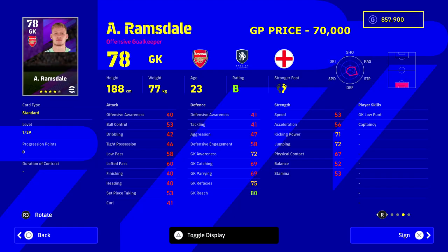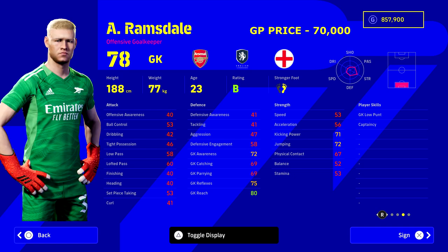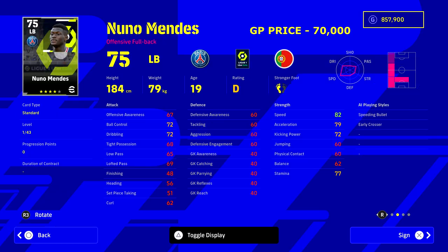Kicking off the squad we have Ramsdale at 70,000 GP, one of the most expensive players here. We're going to overcompensate a little with the goalkeeper — this guy is an absolute monster. He's not the tallest or strongest, but look at his reflexes, reach, jumping, and he has the low punt player skill, which is huge. For 70k you could go a cheaper option, but we're going with a high-rated manager to switch things up.